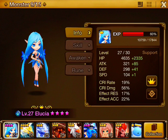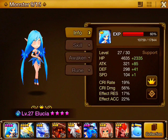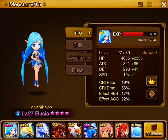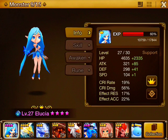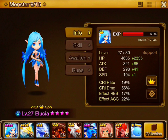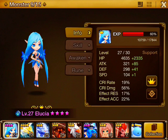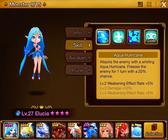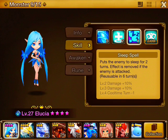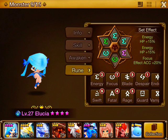Defense went from 298 and 41 to 315 and 41. Her speed went from 103.1 to 104.1. All of the percentages stayed the same. Her skill — actually we got a new skill: she can now put enemies to sleep for two turns. She's awakened, and all the runes are the same.